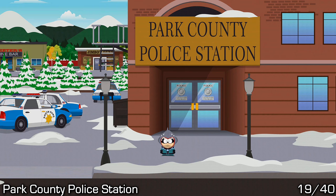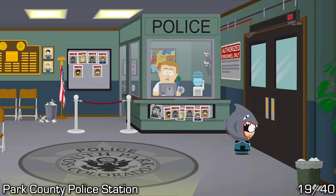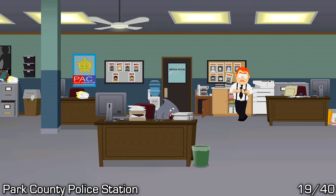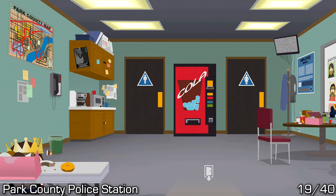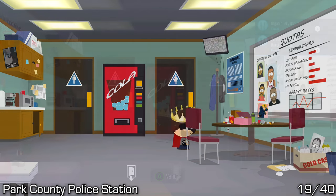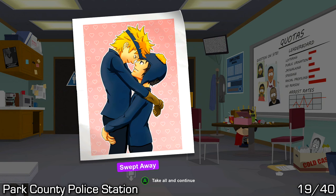Next to the church we have the Park County Police Station. Go inside and go through the gate. If you're at a certain part of the story you won't be allowed through the gate, so just continue through the story and you'll get access back. Go into the break room, and on the right-hand side wall you'll notice a piece of art — it's actually quite difficult to see, but you'll be able to pick it up easily if you stand right next to it.